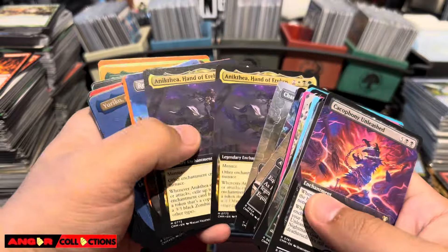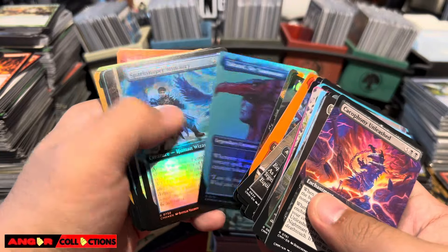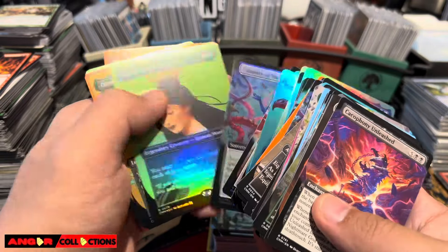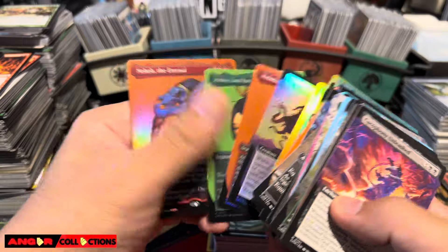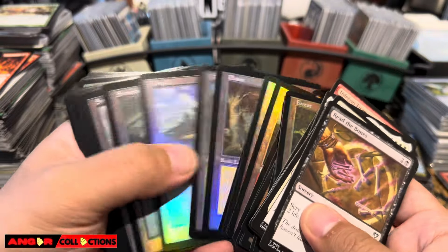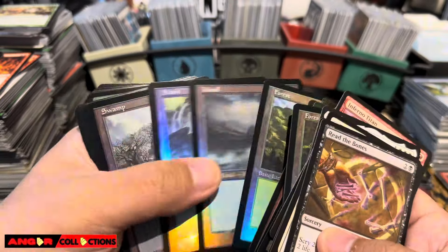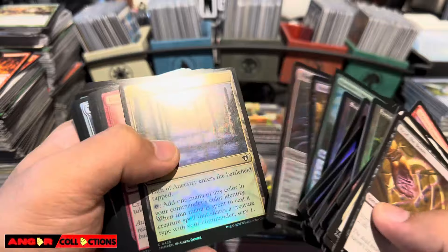Reliquary Tower, I got some mythics and then we got the foil borderless - all of this not priced in. We opened three Ulamogs out of the 40 packs. We got Azusa, Neheb - two Nehebs right there. Then we got the retro basics. I know some people like to bling up their decks with retro foil basic lands.